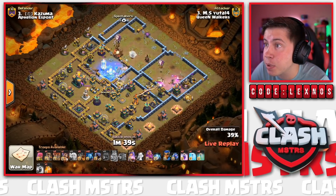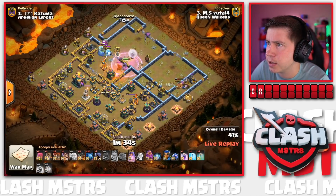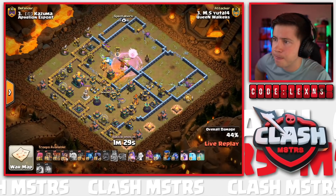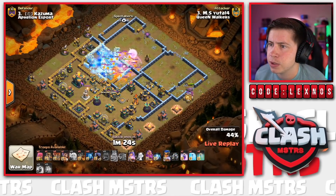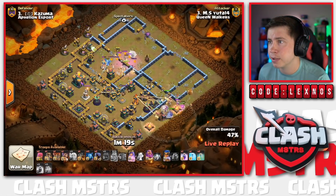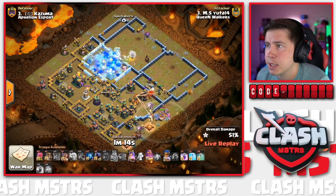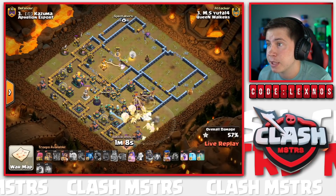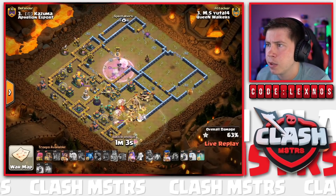Awkward CC timing - she dodges the single and goes for the Expo. We Freeze and Rage up again. Ice Golems coming out of the Log Launcher tank the single-target Inferno Tower - that was sketchy for a second. Still got the Royal Champion and Dragon Riders to utilize. The Log Launcher didn't bust open all the walls but the Queen can reach the Town Hall. Here go the Dragon Riders and Royal Champion and Warden from the east side. There's a Tesla farm down south; we pop the Warden ability but unfortunately the RC isn't inside it - she should be okay though, still has her ability.